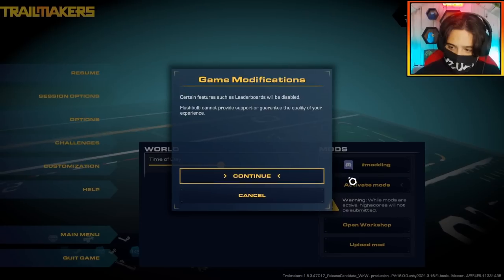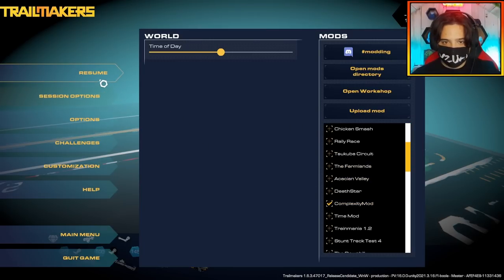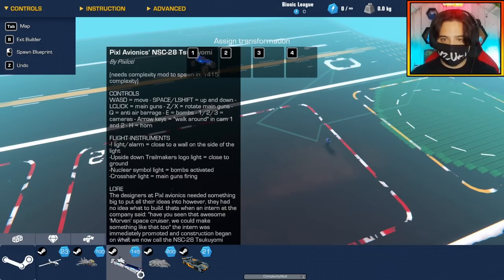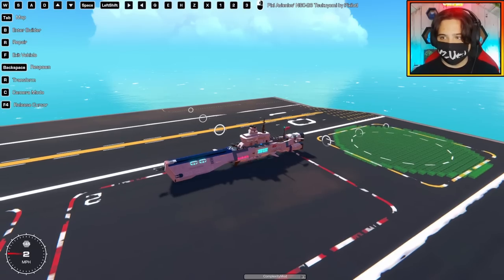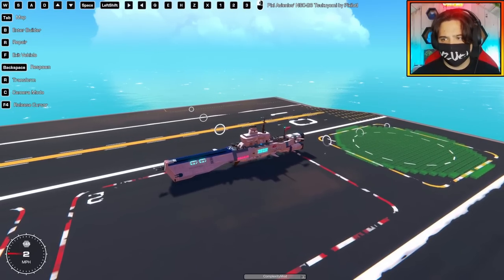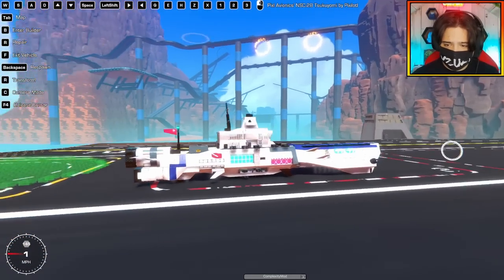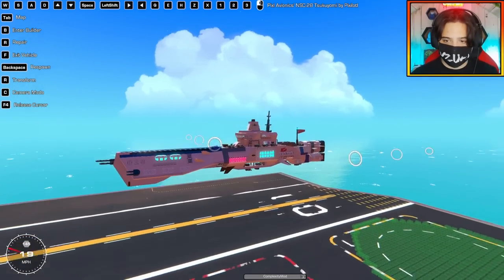For our next build we actually need to activate mods because I need the complexity mod — this build is very complex. Complexity mod is on, let's spawn it in. We have the Pixel Avionics NSC-28. It's the NSC-28 Tsukumyomi by Pixelautil. I hope I pronounced that right, but it is essentially a spaceship.